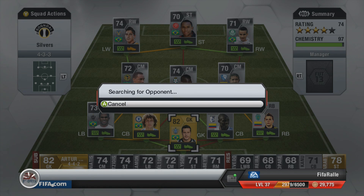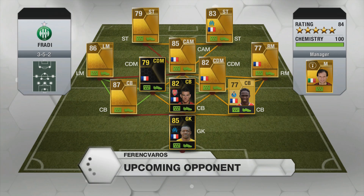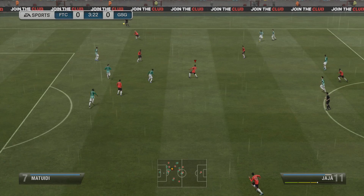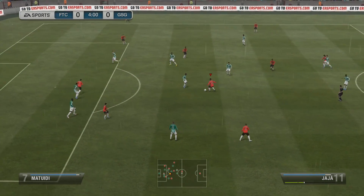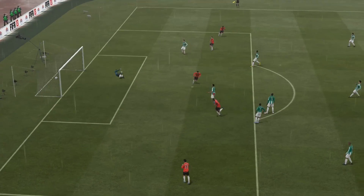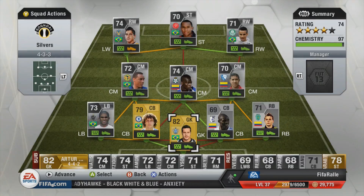Going into the quarterfinals, keeping going with the same side. I come up against a very strong 3-5-2 with a lot of pace up front and on the wings. I get the game started in the 4th minute — he doesn't really attack me, so the skill moves end up looking a bit stupid, and I just decide to take the shot. What a shot that is — with the outside of the foot, Jar Jar makes it 1-0, and he decides to rage quit. So I'm through to the semifinals.